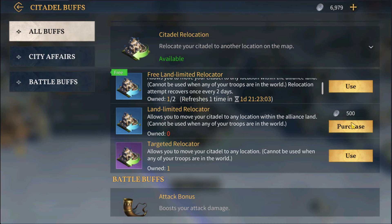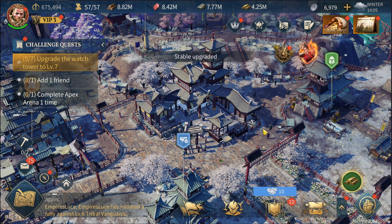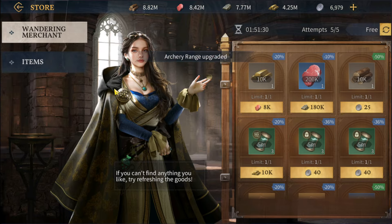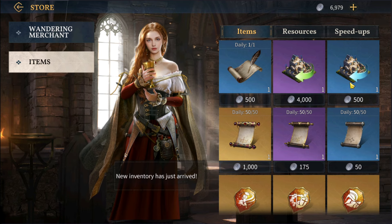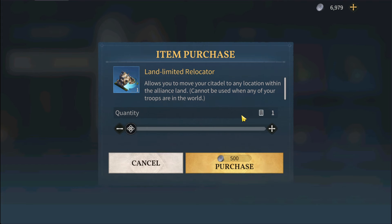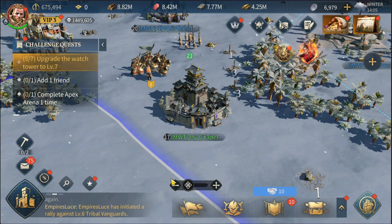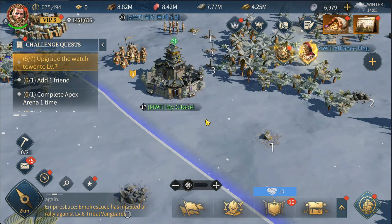If you need to move more often you can buy an additional land limited relocator for 500 coins. A targeted relocator — which lets you move to any location regardless of alliance land — costs 4,000 coins and you can purchase it from the store under items. So the land limited relocator keeps you within alliance territory and the targeted one lets you move absolutely anywhere.